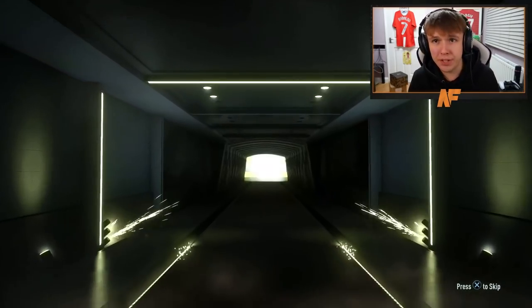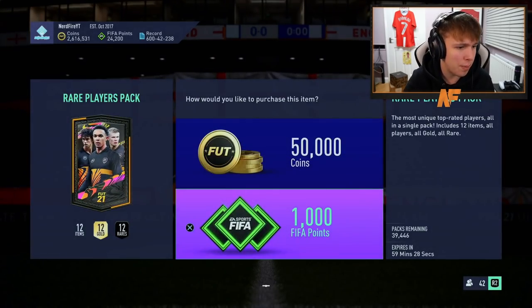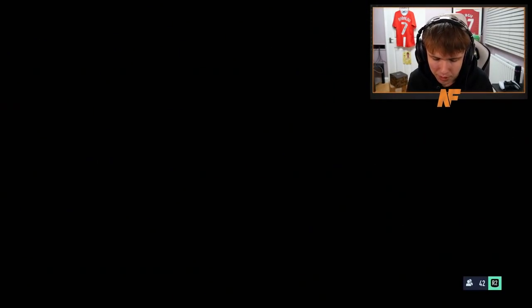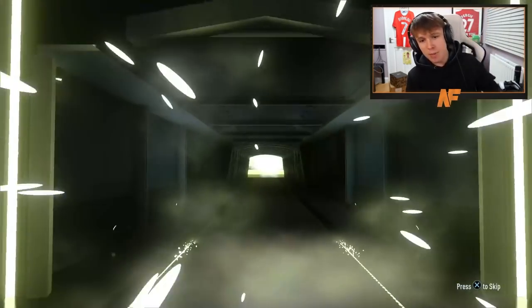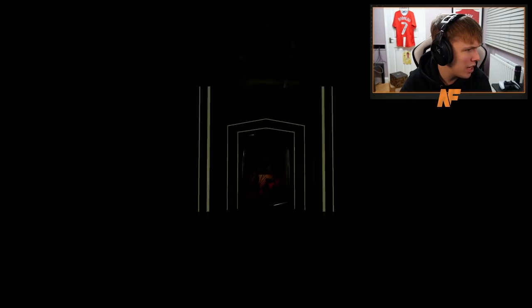I'm not expecting the 50K packs to be that good because they're not usually. We actually can't wait for boards because it takes too long. Let's just store them and get to the next ones. Come on — give us some walkouts, not boards. Please, EA. Pack number three — third time lucky for a walkout and a Future Stars. Are we going to hit a walkout in 50Ks? 50Ks are genuinely awful. Pack number five — I want to say number five this is.